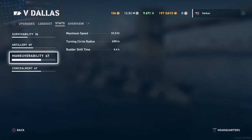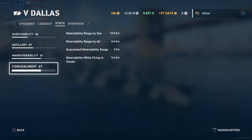Maneuverability: 32.5-knot max speed, 650-meter turning circle radius. The 32.5-knot speed is pretty comparable to other light cruisers of the tier. The 650-meter turning circle feels a little bit wide, but it's manageable, with a rudder shift time of 6.4 seconds. With that rudder shift mod, I might change it out for Propulsion at some point. Finally, concealment: 10.5-kilometer detectability range by sea, which is pretty good for a Tier 5 cruiser — reasonably stealthy.